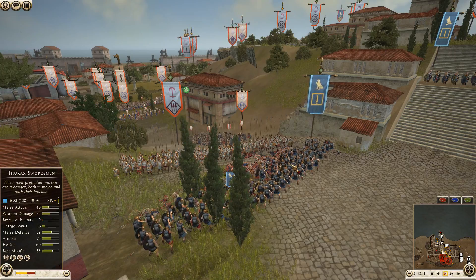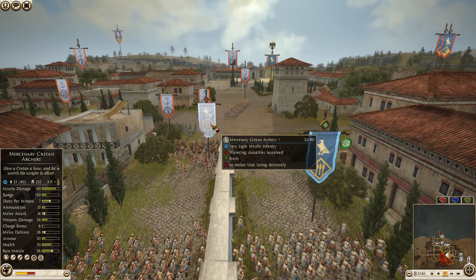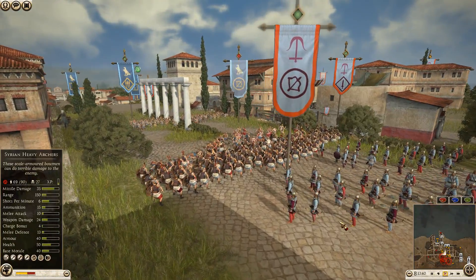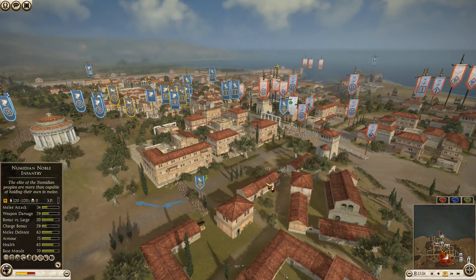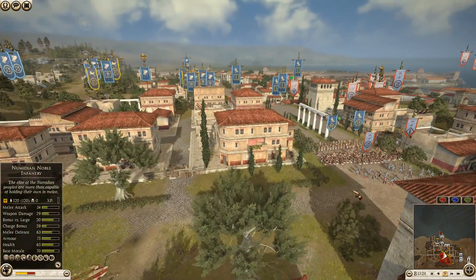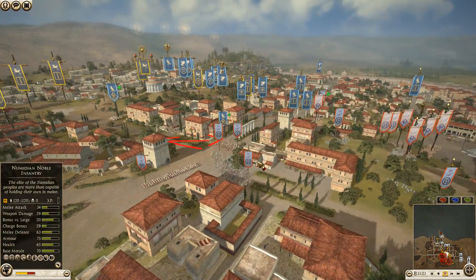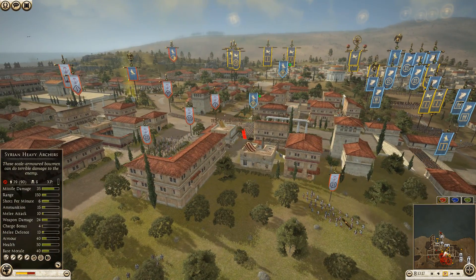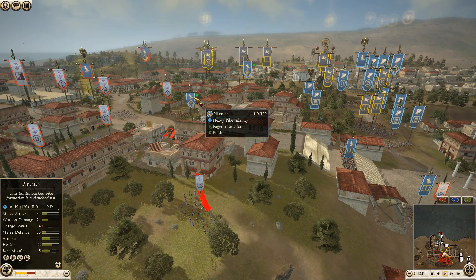They're not going to be able to form up in time — they're going to try to stop the Marines at the top of the stairs. Don't move them now — they'll be totally out of position! Lost four men and look how far out of formation they are. The marines can just turn around and get into the backs of these pikes. Pretty rough.